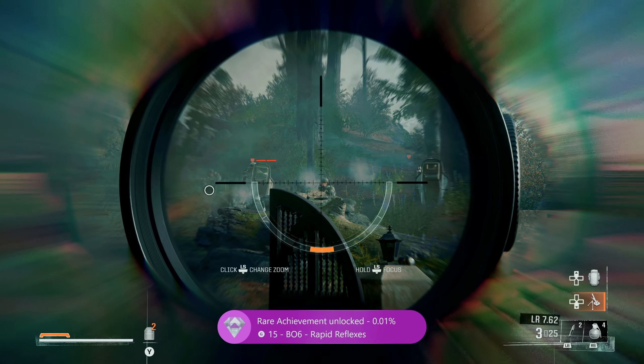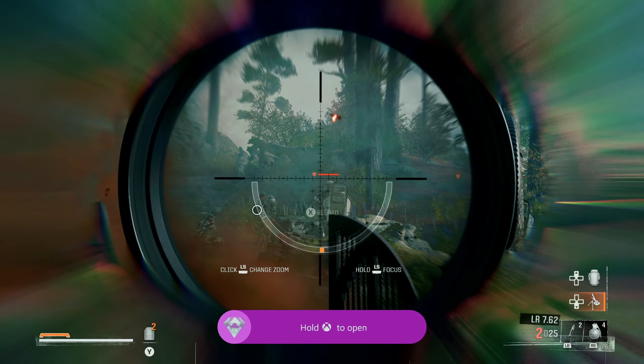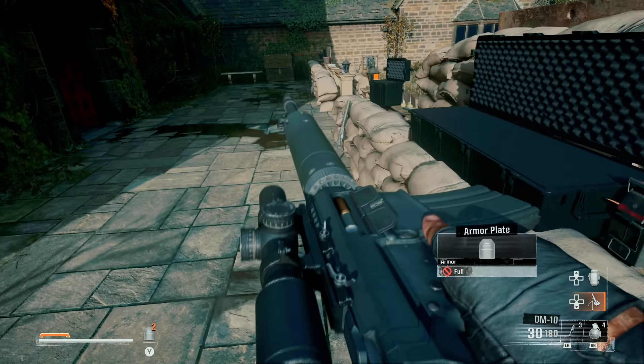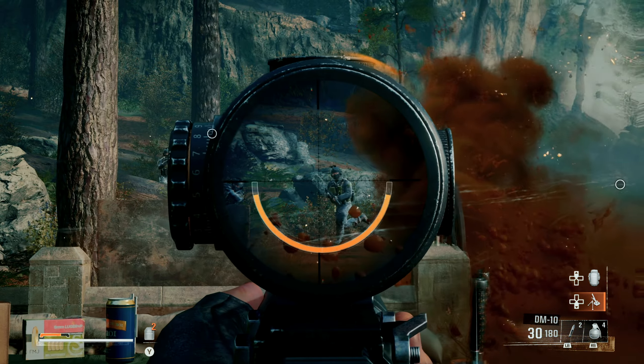What you can also do is wait for the enemies to get into position instead of shooting them while they are running. Also, don't focus on the Riot Shield enemies as they do have more health. If somehow you are still having difficulty, there is a DMR 10 that will also eliminate enemies with just one bullet to the head.